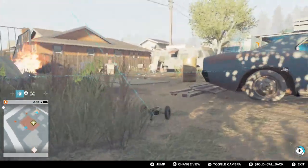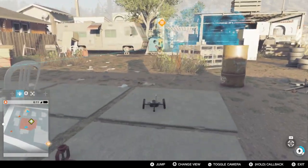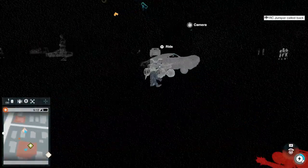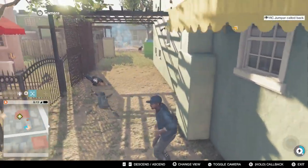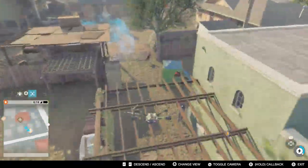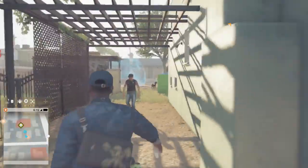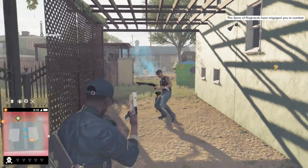Using the stun gun on dogs is a bit cruel but a lot less cruel than shooting them. I'm not sure if later in the game dogs will attack the RC jumper, but at the moment they don't. Hopefully it stays this way, but maybe later in the game they'll have trained dogs that also go after remote vehicles like the RC jumper and the drone.